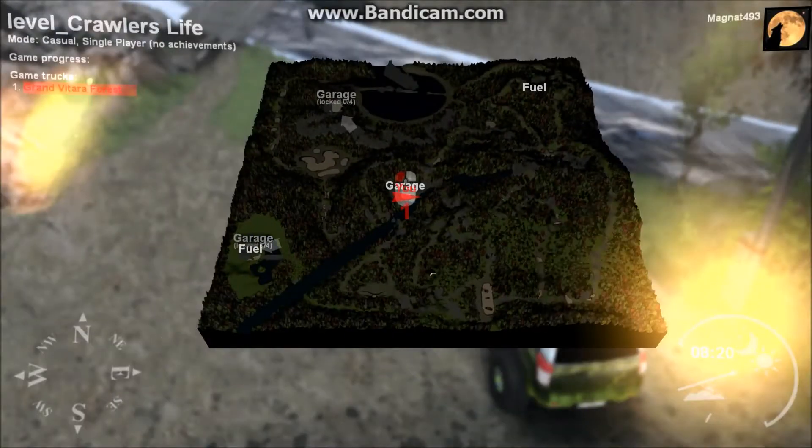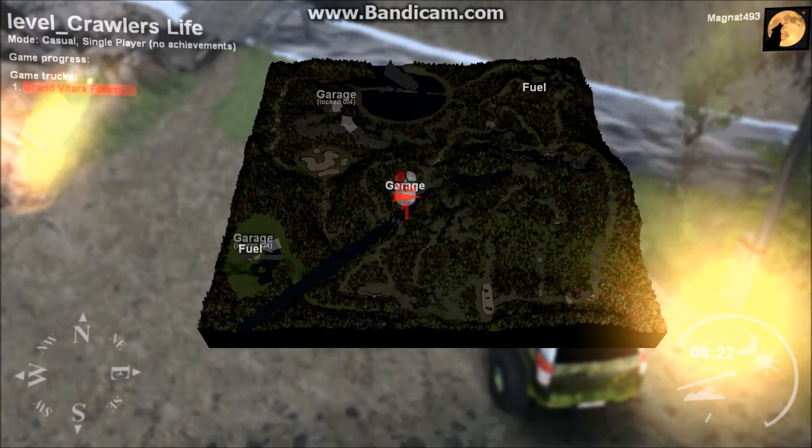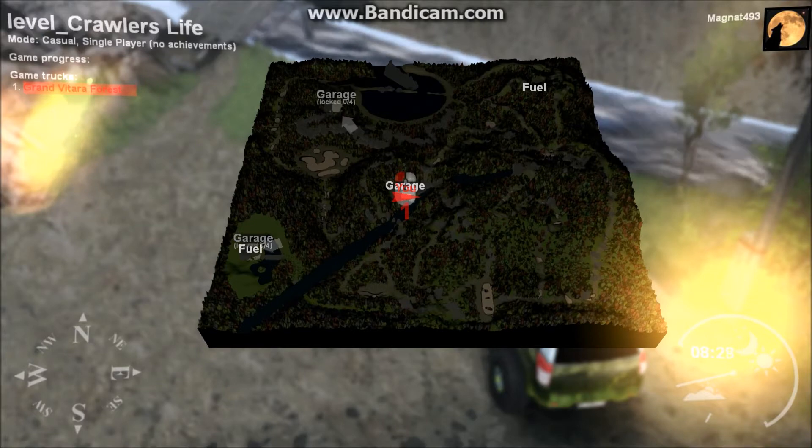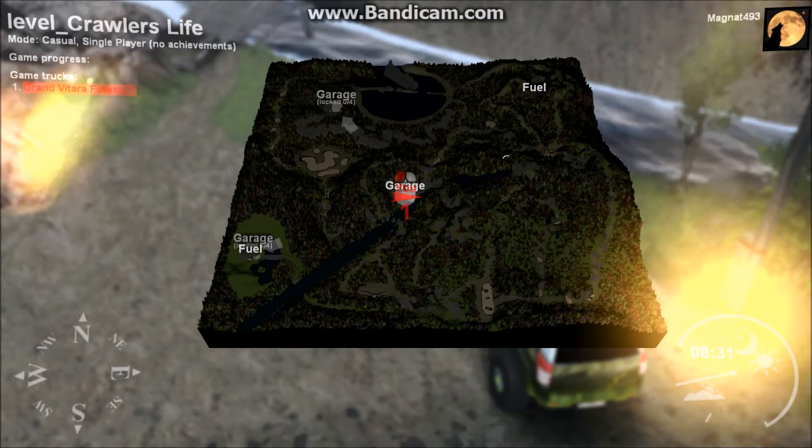As you can see, it's not a very large map. There are lots of trails for you to explore. There's a garage down the bottom you've got to unlock, a garage up the top there you can unlock, and you start at the garage in the middle. There's a fuel depot up in the top corner as well as one near the other garage in the bottom corner. This map isn't as large as some of the others, but there are a lot of trails for you guys to explore.